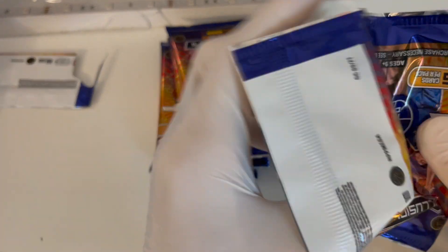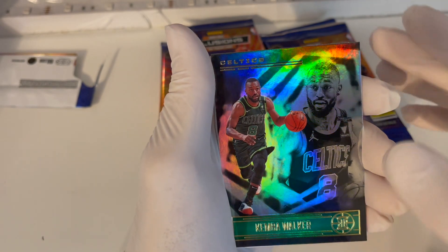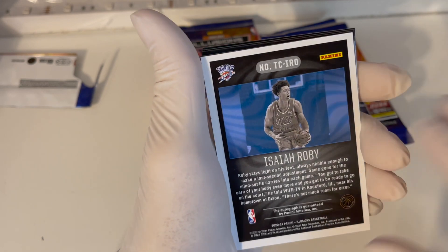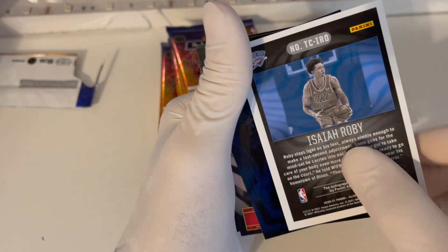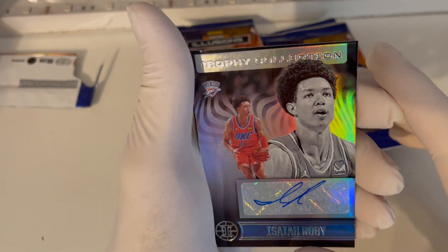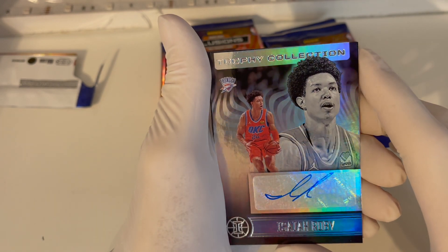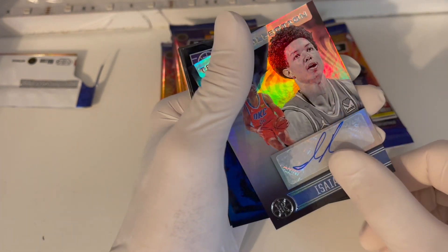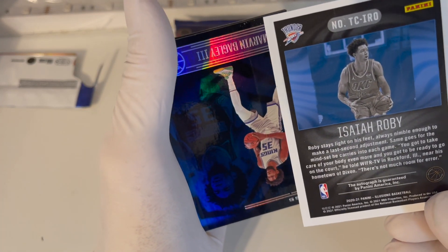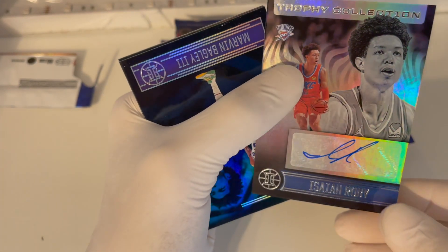These Illusions have been awesome to rip. Oh — Kimba Walker, and that one's backwards, they just packed it backwards. Oh, and an auto! It's a sticker auto, trophy collection — it's Zaya Ruby. That is awesome. Look at that guys!